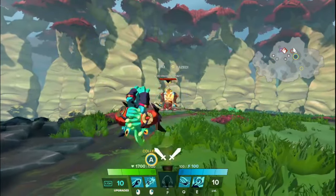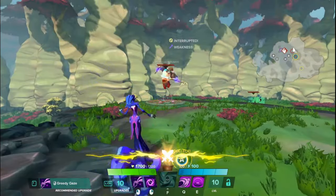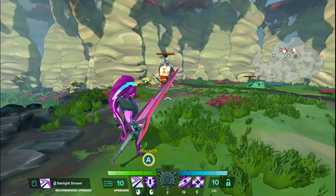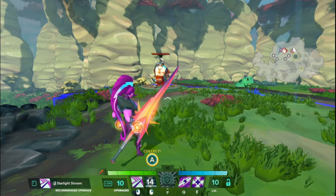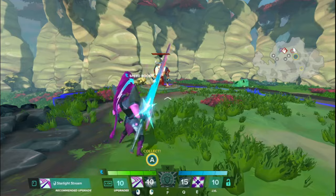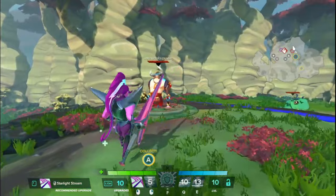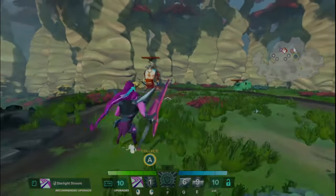Zenobia's Q, much like Tripp, now applies an interrupt on hit. And finally for Zandora, the range of her RMB, Q, and E auras has increased to 7 meters from 5 meters, and they now last 4 seconds each instead of 3. Overall her focus gain has also increased by roughly 20%. And that's all the changes — thank you for watching.